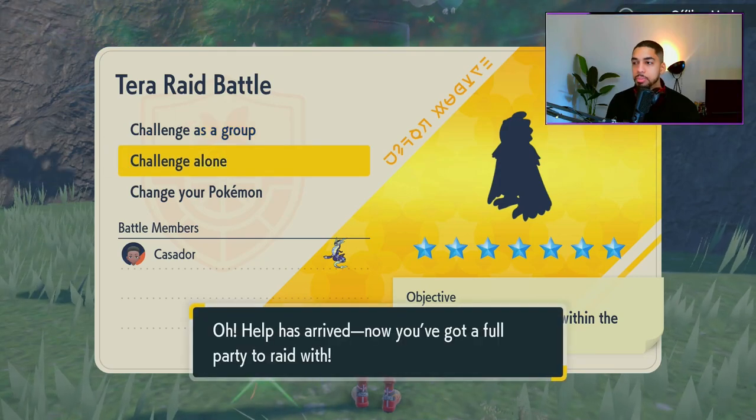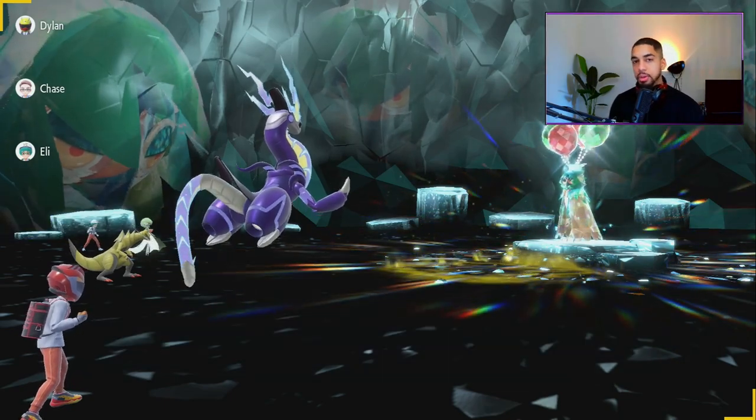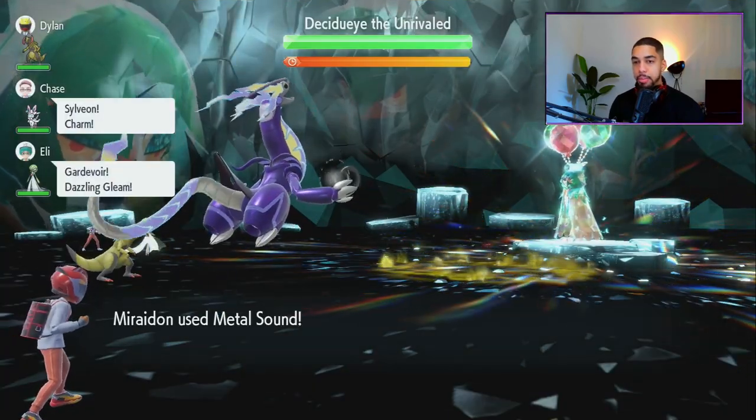Now that we know exactly what we need, let's jump right into this raid event. I'm going to do it solo. As you can see, the game starts off with Hadron Engine activating, which sets Electric Terrain automatically. That's perfect. So on the first turn, you want to go for Metal Sound.